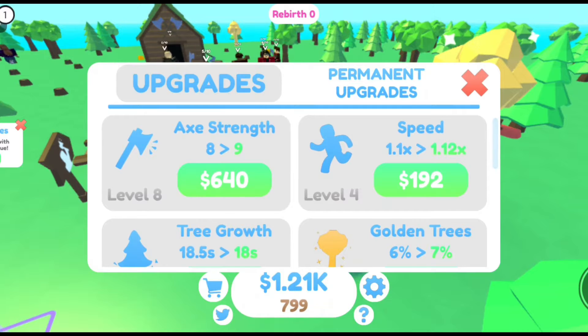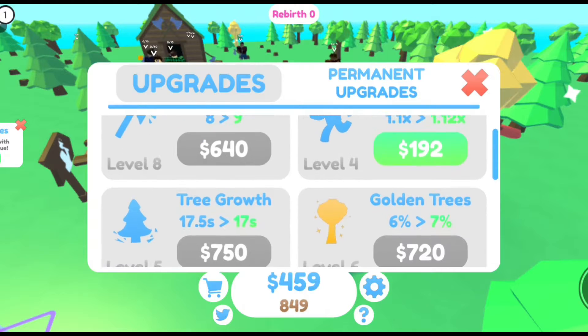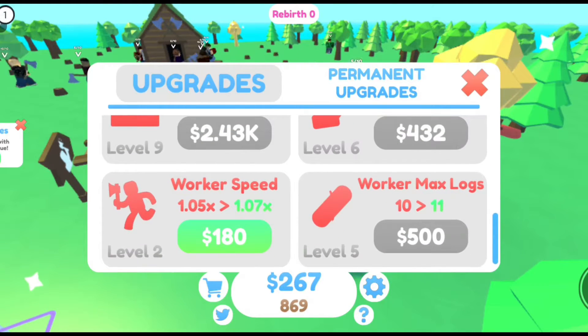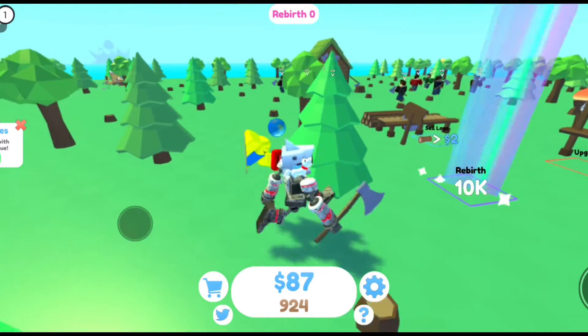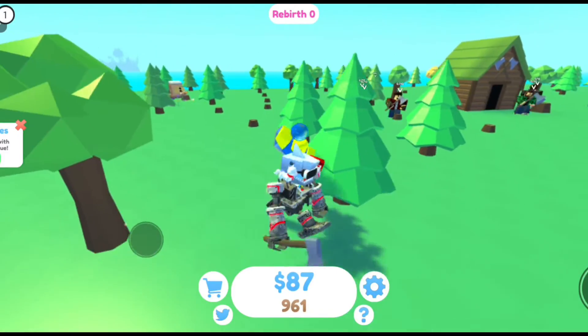So let's upgrade the tree growth speed and worker speed. That should be giving us more logs.